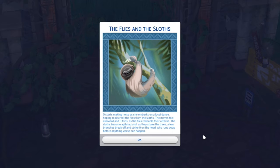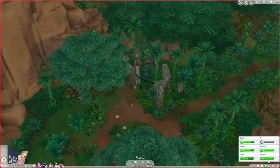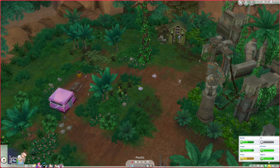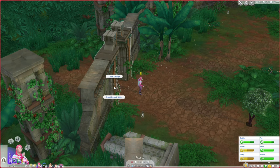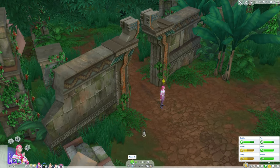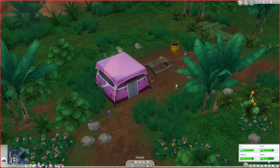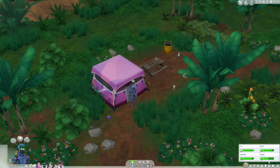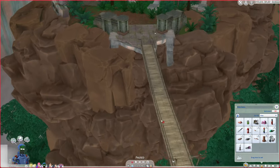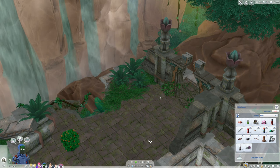Zero starts making noise as she embarks on a local dance hoping to distract the flies from the sloths. The moves feel awkward and Zero trips as the flies redouble their attacks. The sloths become agitated and as they shake the trees a few branches break off and strike Zero on the head — she runs away before anything worse could happen. Okay so I just banged my head — that's not that bad. Technically they are still in the same zone which is a bad thing because I can't just bring them here. I can't take care of their needs if I'm not with them and I can't carry two infants at once. I think Zero needs to stay back and care for the babies and the robot needs to try and make progress. Yes, it looks like the robot can clear the path too.